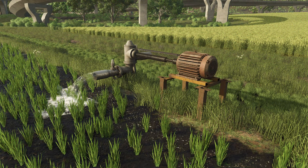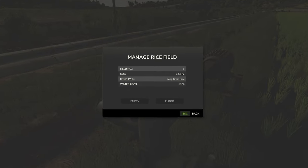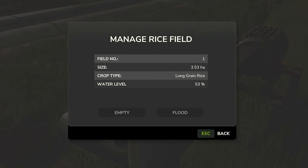For standard rice planters you need to flood the field first. By going to the water pump that is placed when the rice field was created, you can manage your field's flooded state. In this example we see a rice field that is 3.53 hectares in size with long grain rice and a water level currently at 53 percent. There are two choices: empty or drain the field, or flood the field and add more water. Remember to flood your field ahead of seeding with standard rice, but for long grain rice it's the opposite — flood after seeding.